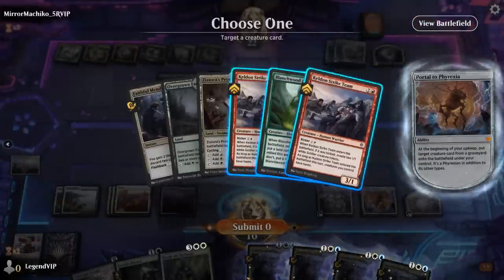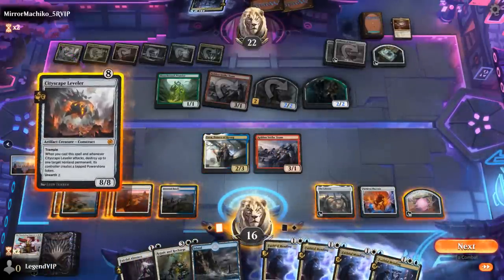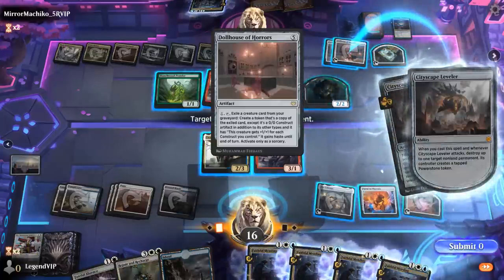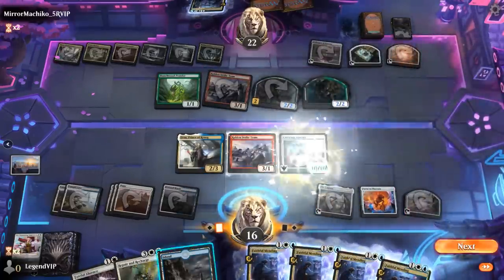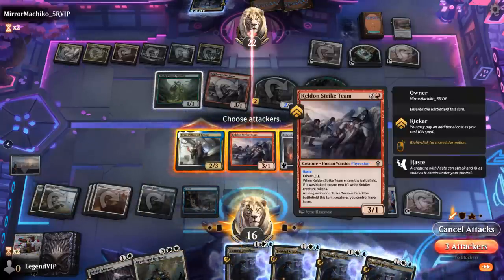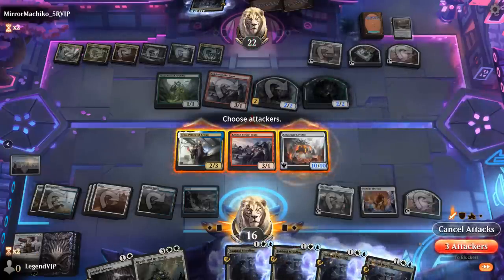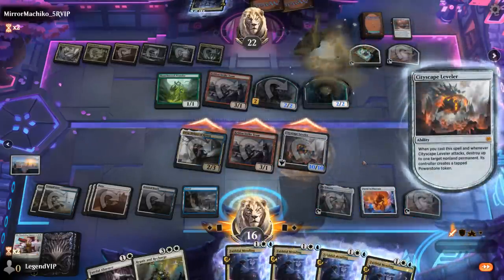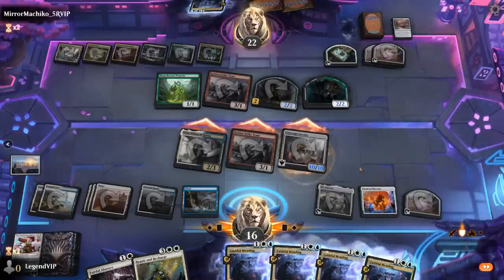We get back Strike Team via Portal, cast Leveler, and destroy a Dollhouse. We attack thanks to the haste from Strike Team. The Leveler attack destroys another Dollhouse. We're using the opponent's cards against them. They can still make a lot of mana, but hopefully they're out of ways to use it.